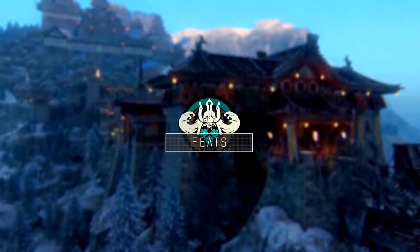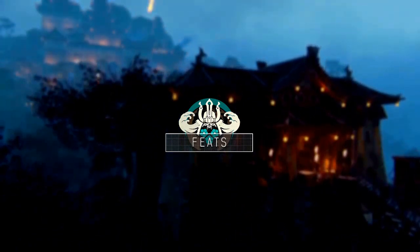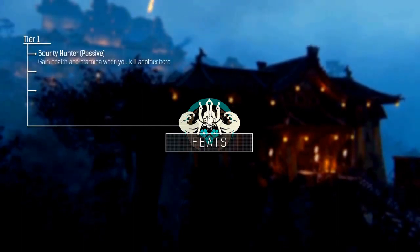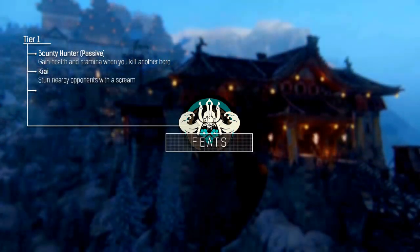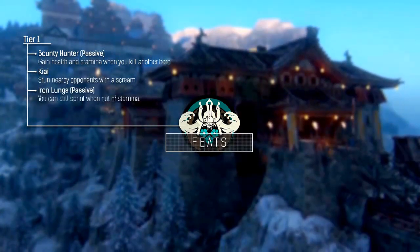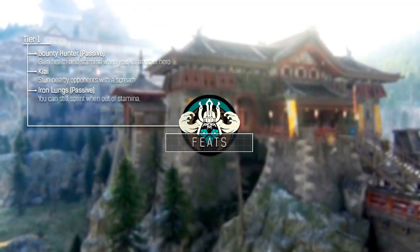Its feats, which are similar to killstreaks, are divided into four tiers. Tier one allows you to choose from Bounty Hunter, which lets you gain health and stamina when you kill another hero; Kiai, which stuns a nearby opponent with a scream; and Iron Lungs, which means you can still sprint when you're out of stamina. Out of these three we recommend Kiai.